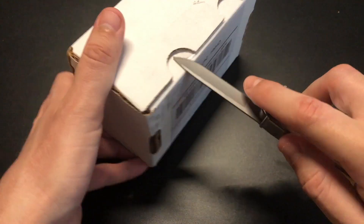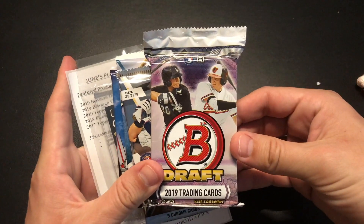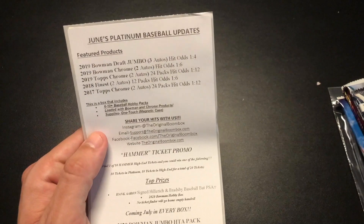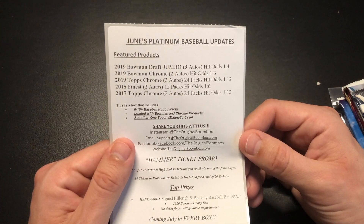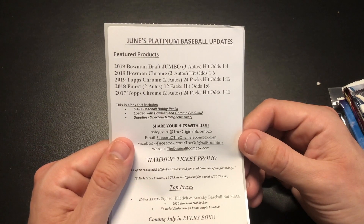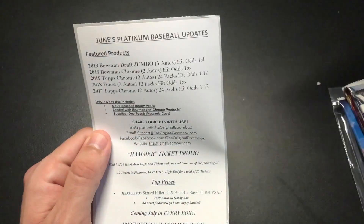This usually comes with six to ten packs. The big pack this month is the Bowman Draft 2019, comes with a one-touch and a sheet that explains what you got. It has a 2019 Bowman Draft jumbo pack, 2019 Bowman Chrome, 2019 Topps Chrome, 2018 Finest, and 2017 Topps Chrome. There's a one-in-ten chance of getting a hammer high-end ticket — and we did not.